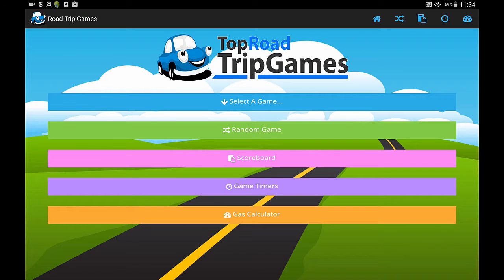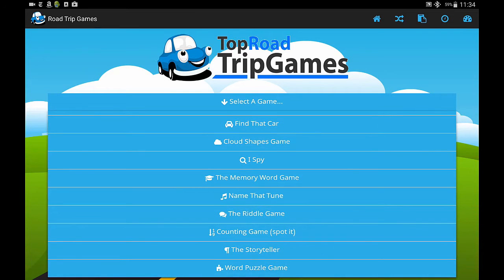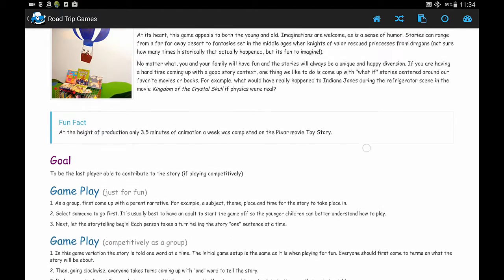So let's look at the games first. I'm going to go ahead and select a game. You can see these are the different games that are available. I'm going to select one — the Storyteller. All games are laid out in an easy to read article style with game instructions and variations.